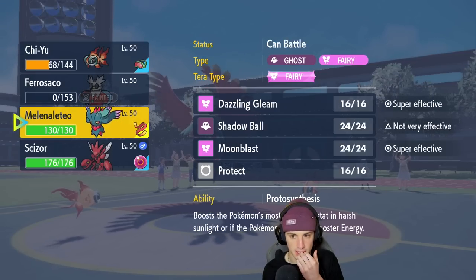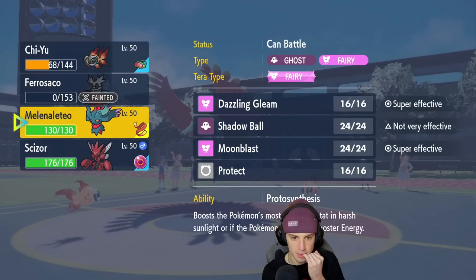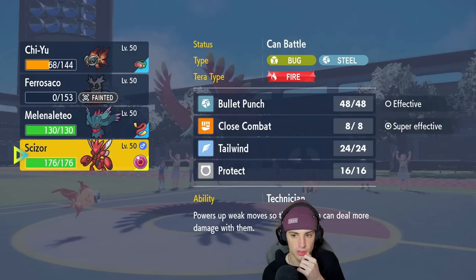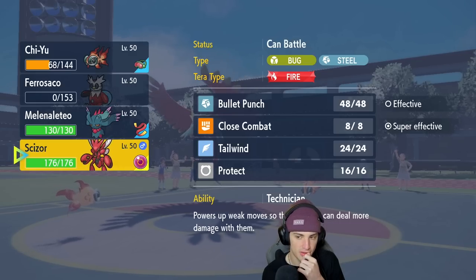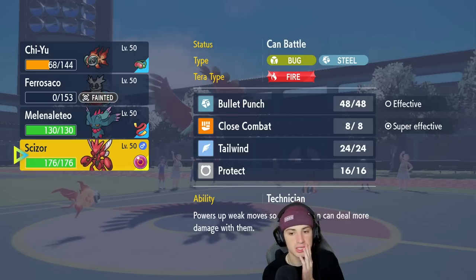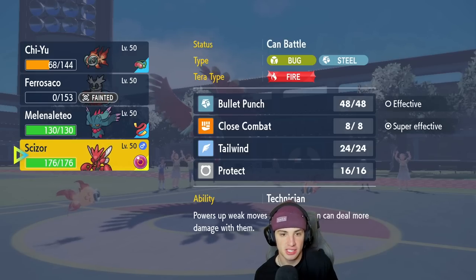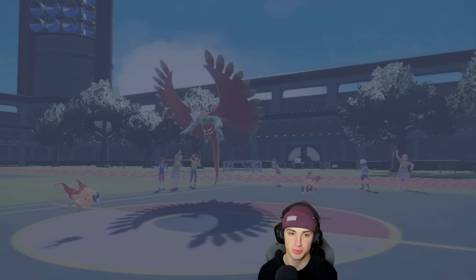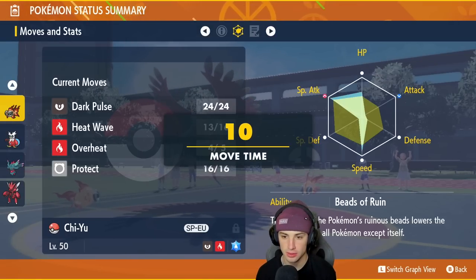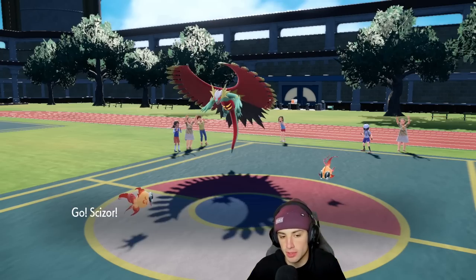So I have Fluttermane — could Terastallize into straight Fairy with Focus Sash. They could double down into me. I could go into Scizor, Terastallize into Fire, and also Close Combat somebody. Or I could set up a Tailwind for later usage. Let me check Chi-Yu's speed — 143. Yeah, I'm going to go into Scizor. I think I Terastallize and set up a Tailwind. I think that's our best bet.